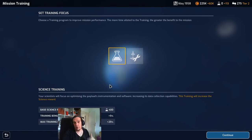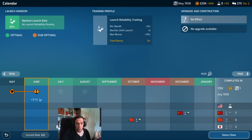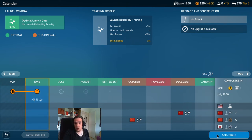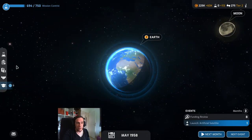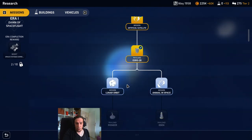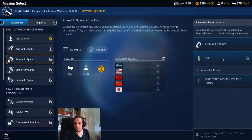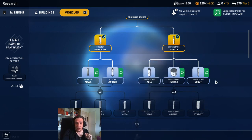Now we can go for training. You can select different training types: science training gives five percent more science for every month you delay your launch, or launch reliability training gives more reliability percentage bonus per month you delay. I highly recommend always doing this because you will always gain something. Japan wants to launch in July — we're going to go in June. Reliability goes up with every month you schedule behind, capped at a certain point, but we already gained three percent even while rushing. Always try to get the payload research and mission vehicle parts first.